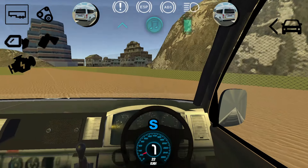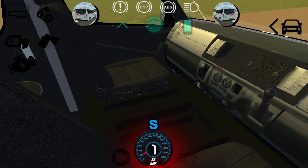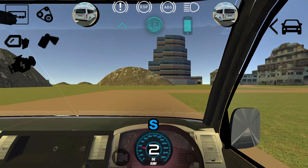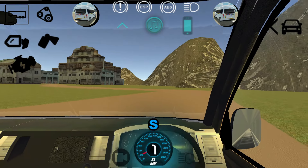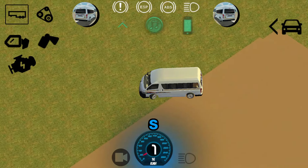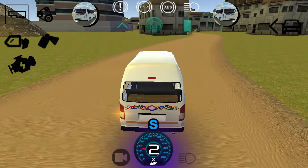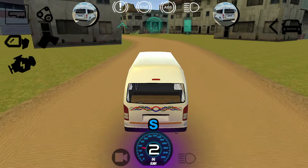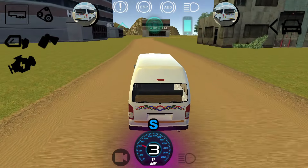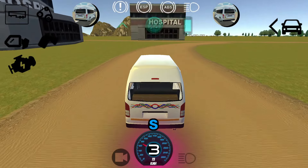Wait, let's see the interior guys - this is nice, just have a look. You guys should download this game and test it out. Let's change the camera. The good thing is that the indicators work - the indicators work and this is nice. You know how taxi drivers are - they drive with hazards on all along, so that's a good thing about the game.